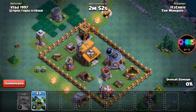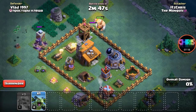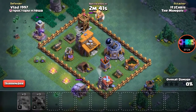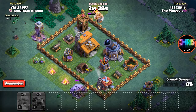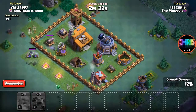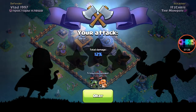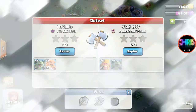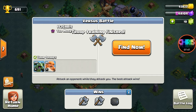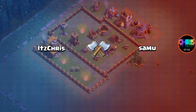Actually, I know how to do this. I'm going to giant-distract the archer tower and take out the crusher. Here we go, genius. Oh my god — if I don't win this time I guess I'm just done for today.